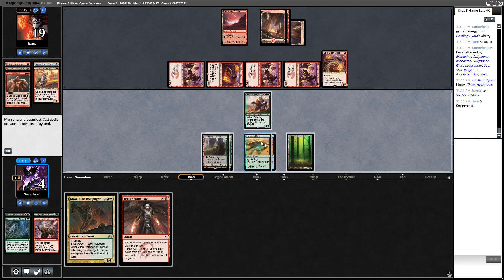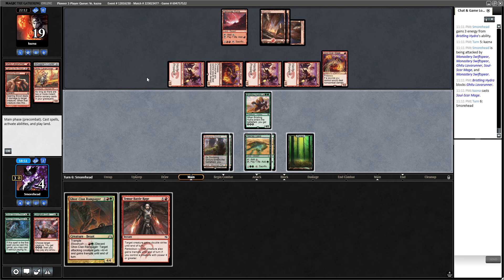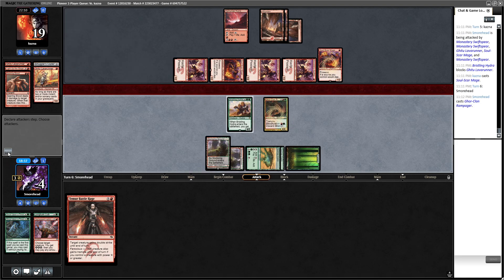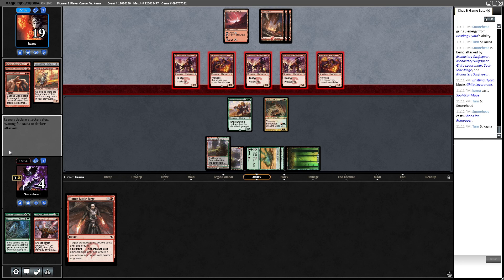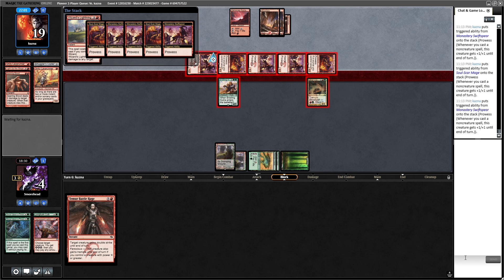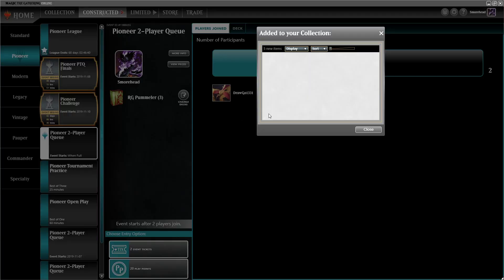One, two, three — this is depressing. I guess I'm just casting this Gore Clan Rampager. No land, no creature with haste, can't be aid alone. Block, block — let all these prowess triggers resolve. And die. Okay.